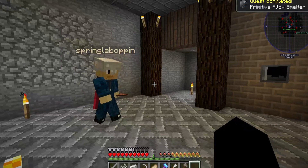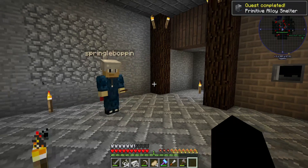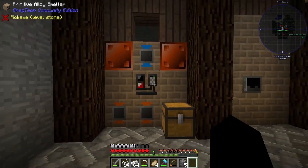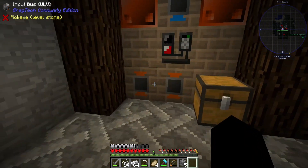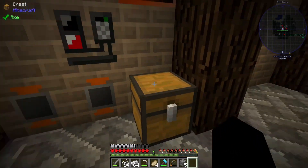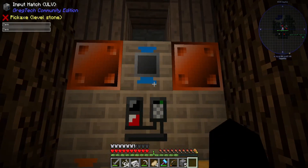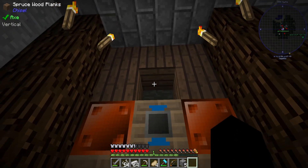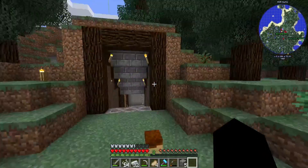Now we have everything we need to build the primitive alloy smelter, so let's get to building it. And that is the primitive alloy smelter built. We have our input buses right here to input items, output bus right here going into this chest so all items output will go straight into it, and then we have our input hatch right here for any fluids. We're probably going to put a coal boiler right here so it can input steam directly into the primitive alloy smelter.